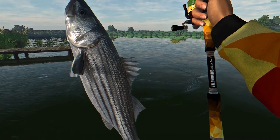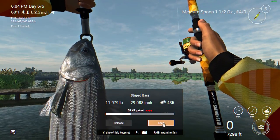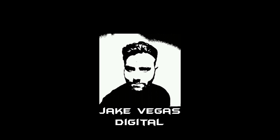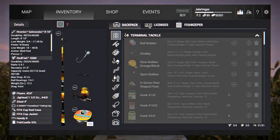An 11-pound striped bass — a striper. These fish are abundant here on the San Joaquin Delta in California in Fishing Planet. Greetings and salutations everyone.